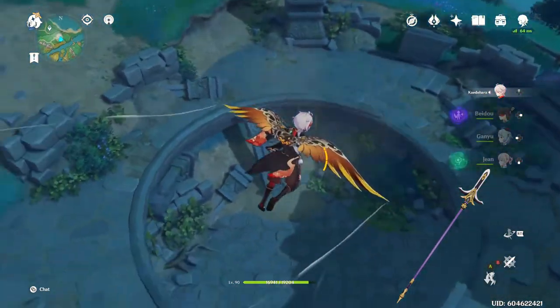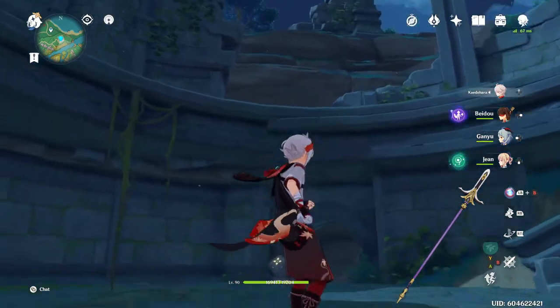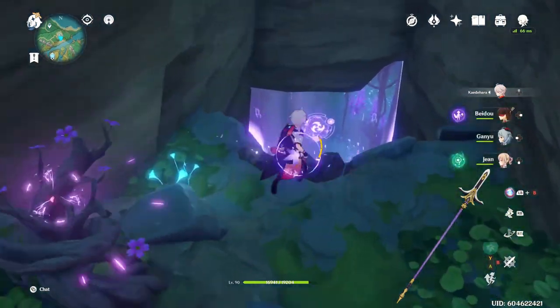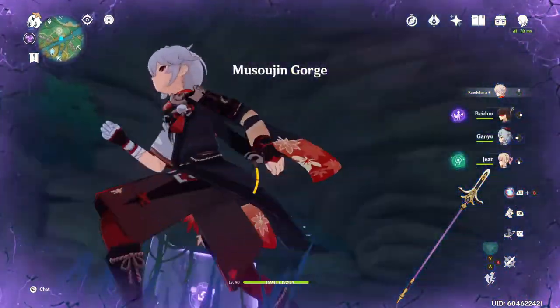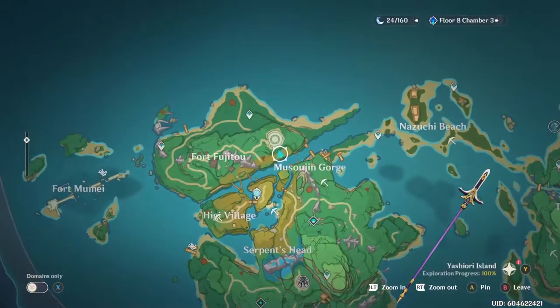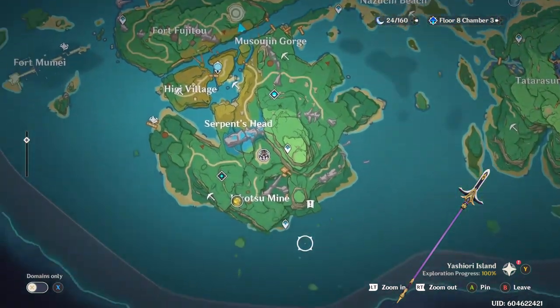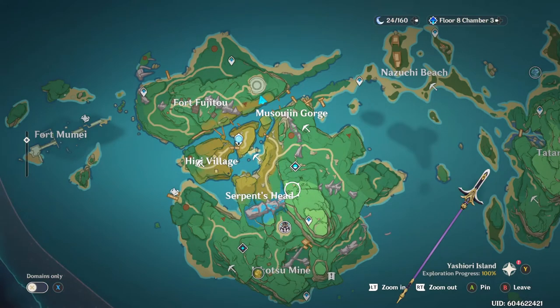Once you open the dome, there will be an enemy inside. Defeat them and collect the two items needed to repair the shrine. You then return and put the two items back into the shrine. You have to do this a total of five times at various different shrine locations throughout the map. Once you've completed all of them, you receive the spear blueprint as your reward.